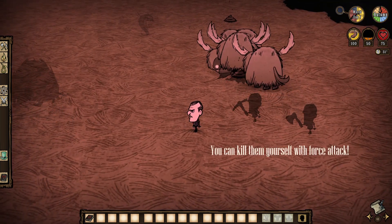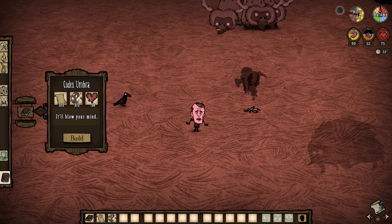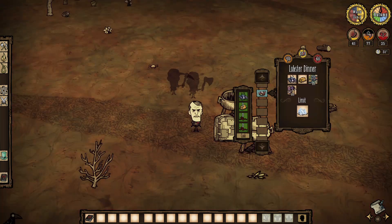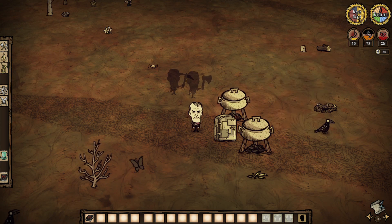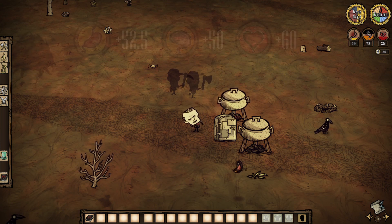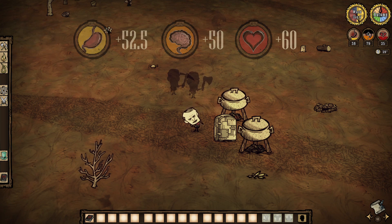This time however, the puppets do not die unless killed. In Don't Starve Together, you can craft a Codex Umbra with 2 papyrus, 2 nightmare fuel, and 50 health. And of course, Maxwell's favorite food, lobster dinner. It uses a lobster, butter, and 2 filler, except meat, fish, or ice. It grants 52.5 hunger to Maxwell, as well as 50 sanity and 60 health.